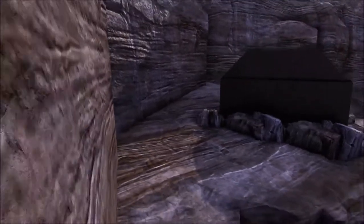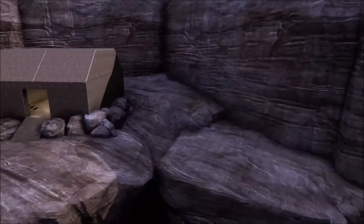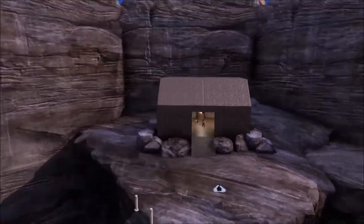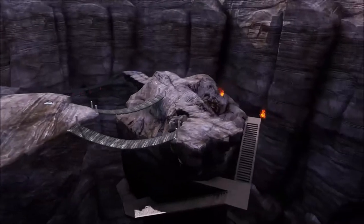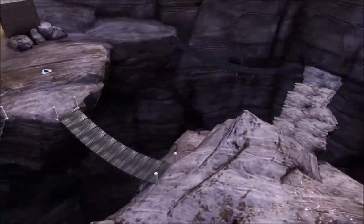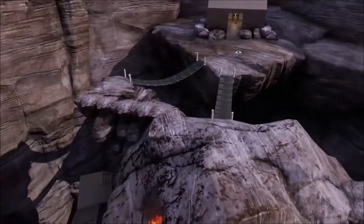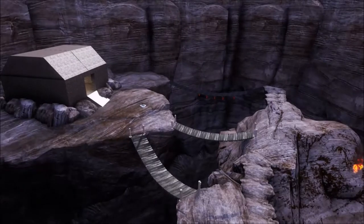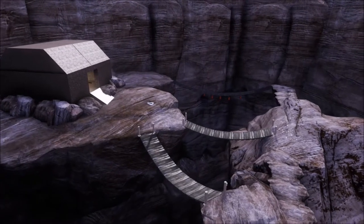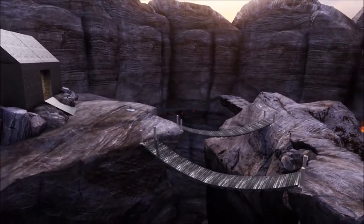The second tip is to make a basic form of your map first — just make your map without any aesthetics like bushes or rocks. This way you can see if there are any problems, and if you play test it with some friends you can easily fix issues. Whereas if you had already made it look pretty, you might have to delete all that work. It just makes it much easier to start with a basic form.